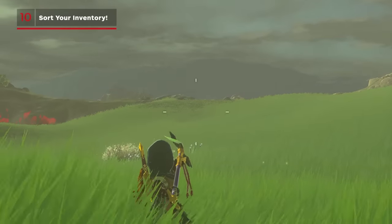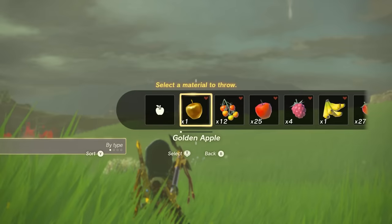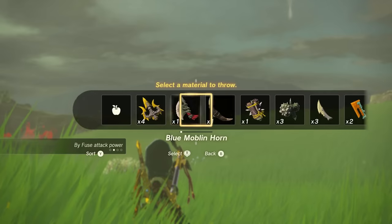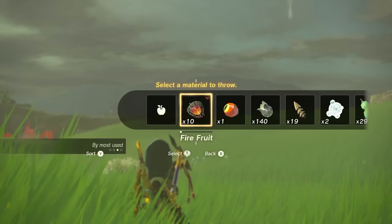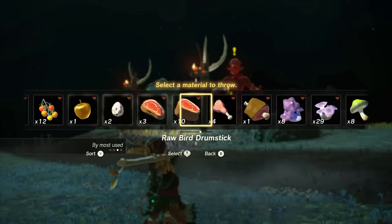This isn't quite as exciting as turning your shield into a weapon of mass destruction, but take advantage of sorting your inventory. Whether you're throwing something at an enemy directly or fusing it to an arrow, pressing Y while holding up will let you sort by most used, Zonai devices, type, or highest fuse damage. You will acquire a ton of things over the course of this massive adventure, so make it a bit less cumbersome and remember to sort when necessary.